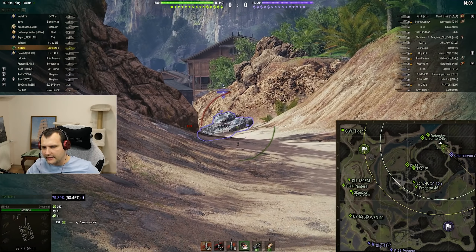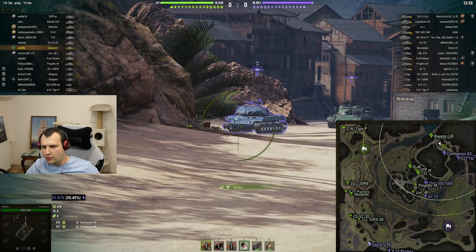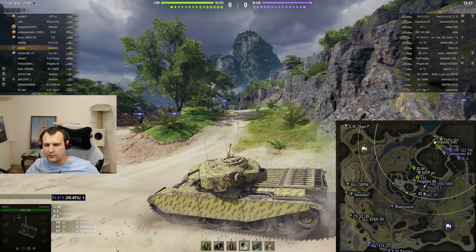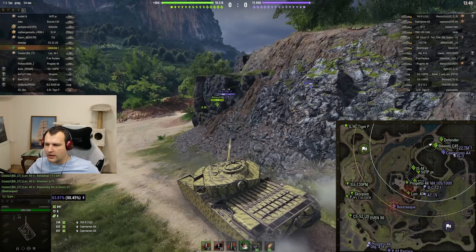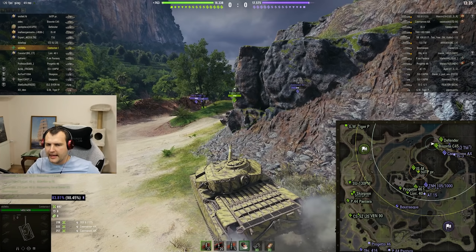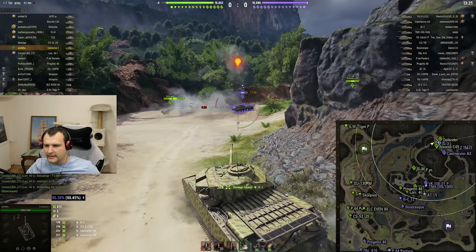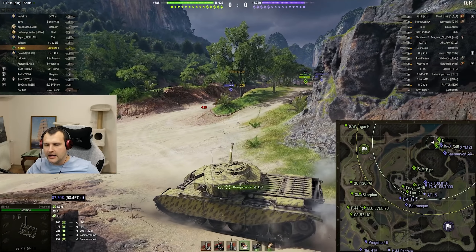Let's take this position here. The Caernarvon is going through the middle — beautiful punishment, very nice! Can we smack him again? I think we should be able to — beautiful, another punishment for this gentleman! We have a couple more guys going through the middle of the field and that's great. This is quite a good start from this side. Now counting the guns: enemies have four guns, we have three, so we already have a significant disadvantage. But we have an auto-reloader and the Defender, so our goal is to try to track this gentleman.